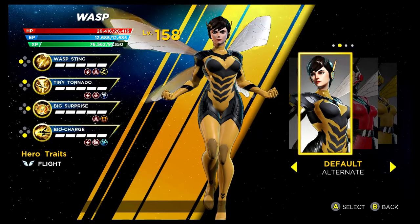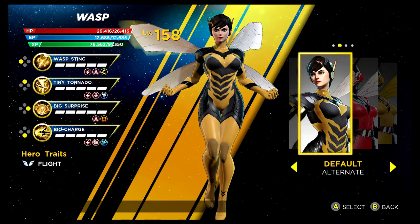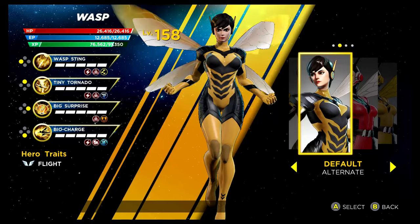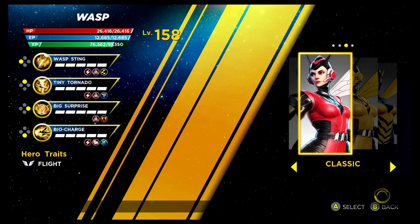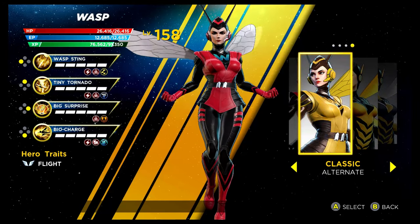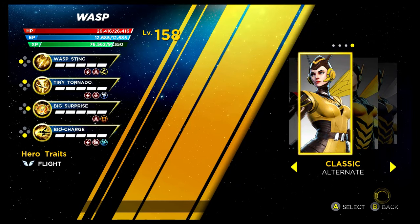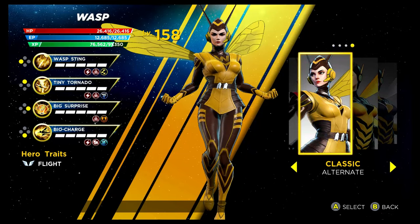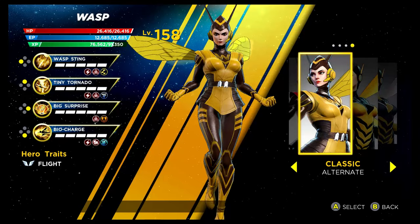Two more characters to go — we have Wasp. The alternative costume isn't that different from the first one, the colours just seem to be inversed — it's from the Superior story mode. The classic costume looks really nice, you get it via the Shield Depot. Then you've got the recolouring of it as well. Both of them actually look really great — I wasn't sold on them at first, but they definitely grew on me. I do like the colours particularly on this one.